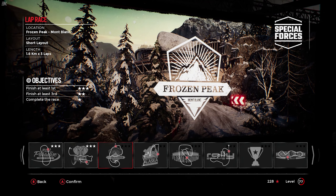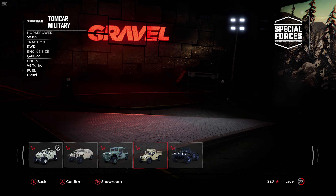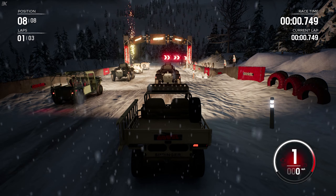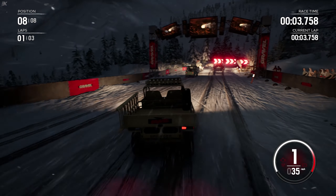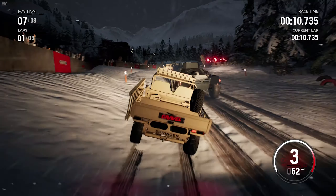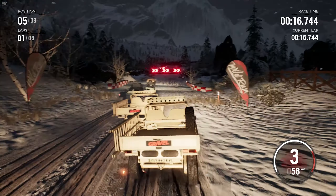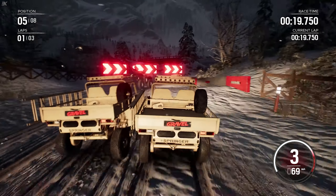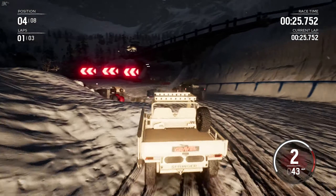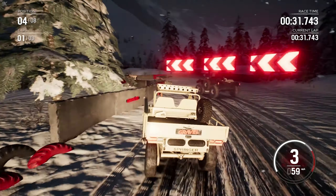Next up we've got a lap race around the frozen peak in Mont Blanc, short layout, three laps. I think it might be time to pull out the overpowered car — the Tom Carr Military. So here we go then. Go! Actually it was a bad idea — it didn't even like me selecting first for some reason. Let's get out of the way. You've got someone your own size. We found someone our own size — let's look at this thing, it can take on all the different types of terrain.